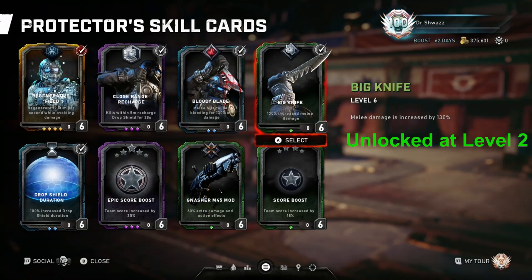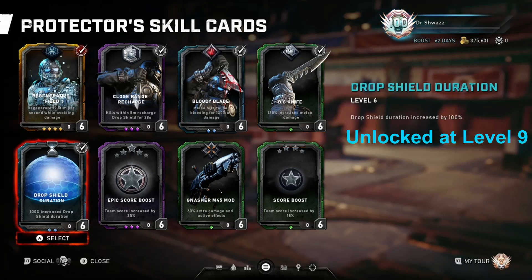Big Knife: melee damage is increased by 130%. This is your base melee damage, so that'll bring it up from 750 up to 1725. Each individual melee will hurt more. When you pair this with Bloody Blade, it makes the class pretty decent as a melee class.